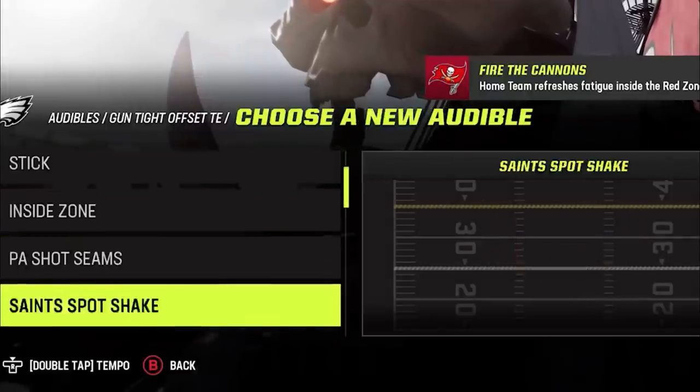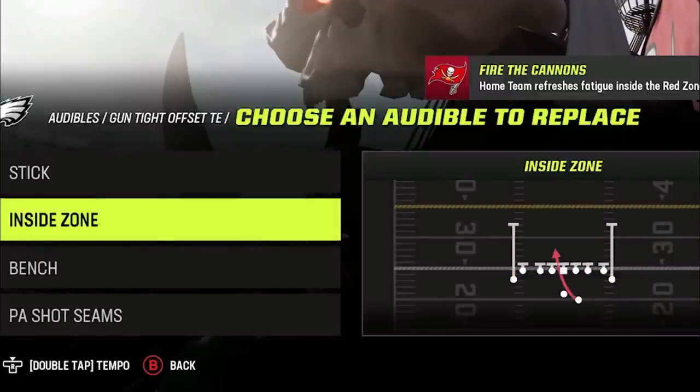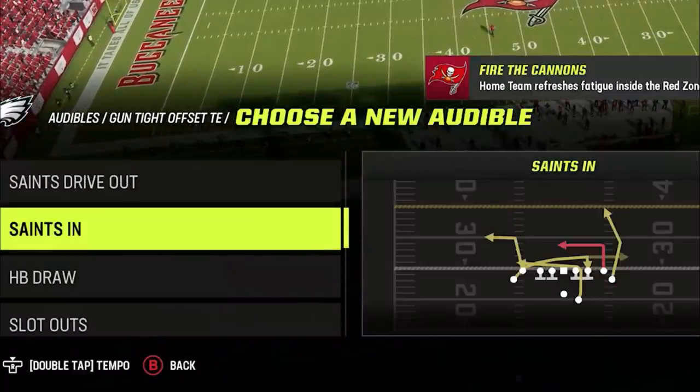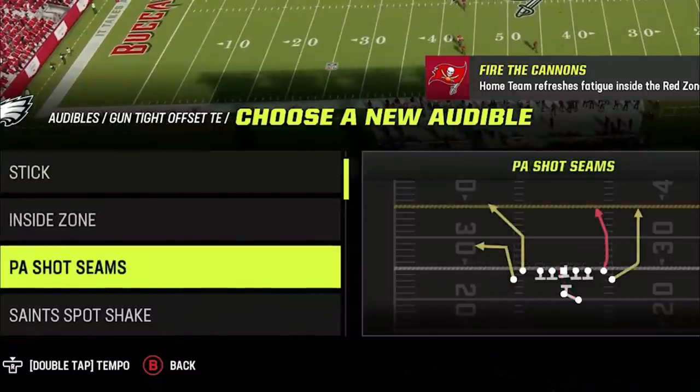My audible play setup is still the exact same. I replace the first play with the Saints spot shake which has several glitch routes. I keep the inside zone as my default run play, though there are several really good run plays to choose from. The third play is always the Saints in, as it has several glitch routes that beat man coverage. The last play is the PA shot scenes, which is a one-play touchdown versus just about every single defense in the game.